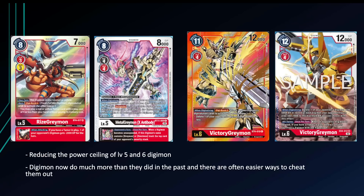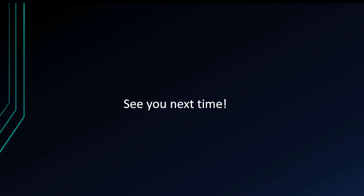The old victory greymon from BT4 was just a digiburst two to delete something at a certain DP or lower — simple and clean. The new one isn't necessarily that crazy on its own, but you can draw the comparison with metal gurumon from set one or set five versus metal gar X from set nine. The new version has the same when-digivolving effect but also an all-turns effect that just deletes something with the highest DP for free. Paying nothing for that kind of effect is really really crazy.